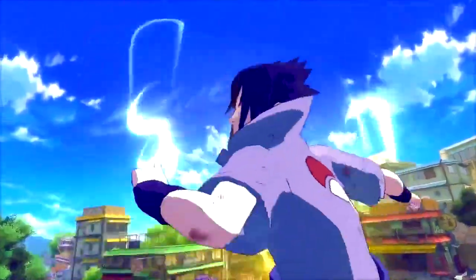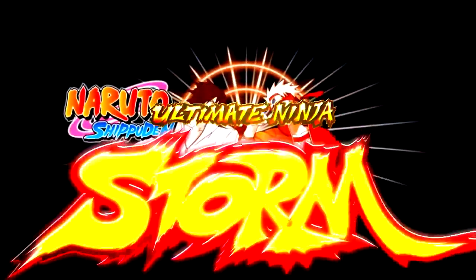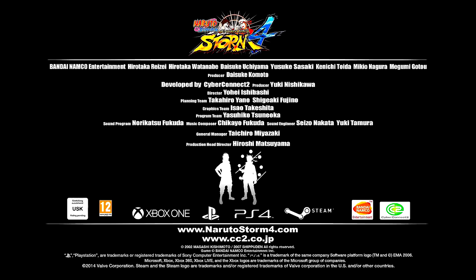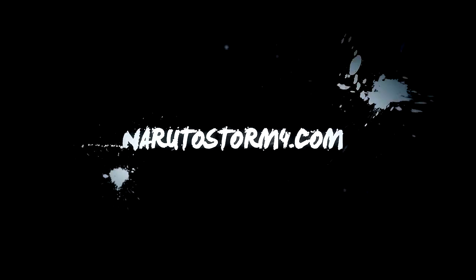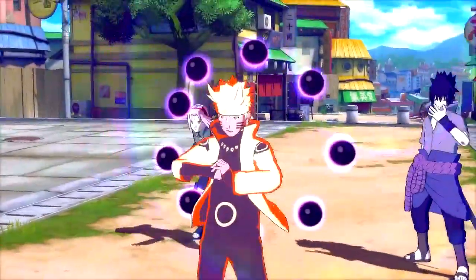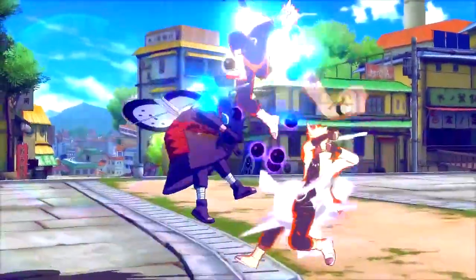The second thing I noticed was the battle damage. Madara had what I would say was either dirt or blood — you could tell he was roughed up. Then Sakura's armor, more like her flak jacket, breaks, and one of her sleeves gets messed up. I really like that. At the same time, it adds to the cinematic feel and makes the fighting look more dynamic — it actually feels like you're inflicting damage to this person, even though you'd already know from the health bars.